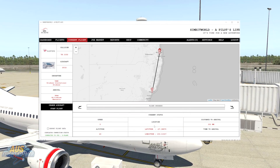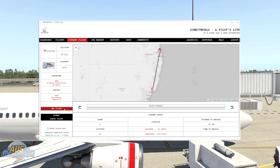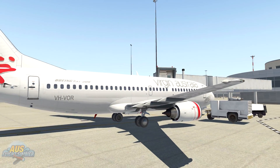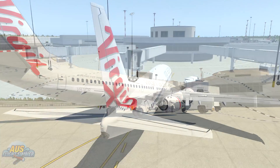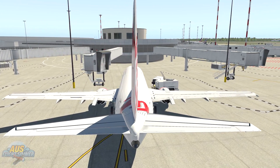We're going to click OK and then connect to the sim. I'm using X-Plane 11 here and straight away it picks up the aircraft in the sim. So we're going to get the 737 ready for flight and come back at taxi to show you how A Pilot's Life is tracking the flight so far.